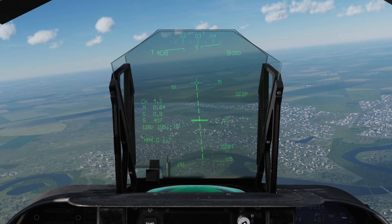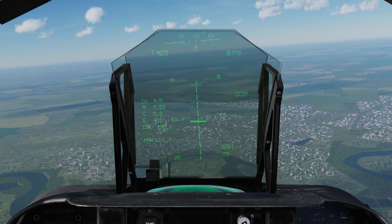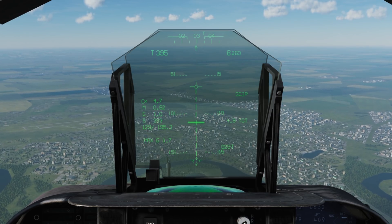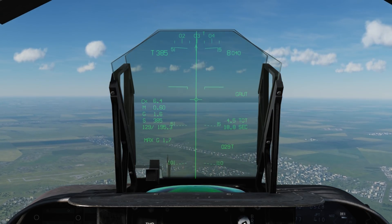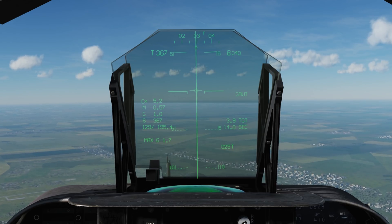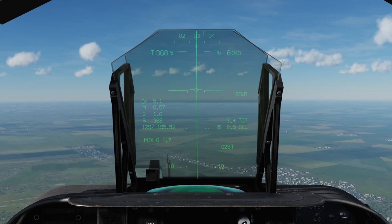If you wish to use this to set up an auto bomb attack on a target but it is a long way off, it can get quite painful holding the pickle button down for so long. Instead, simply press the pickle button to designate, and then press the uncage button to toggle the release mode to the standard automatic auto release mode, and perform a normal auto bomb drop, having to only press and hold the pickle button for a few seconds before the release queuing.